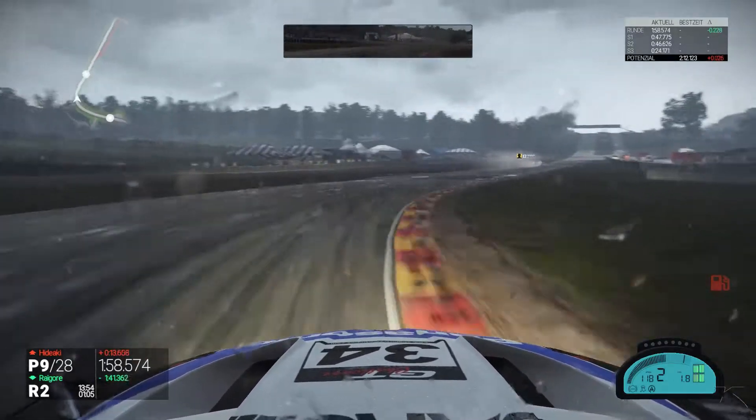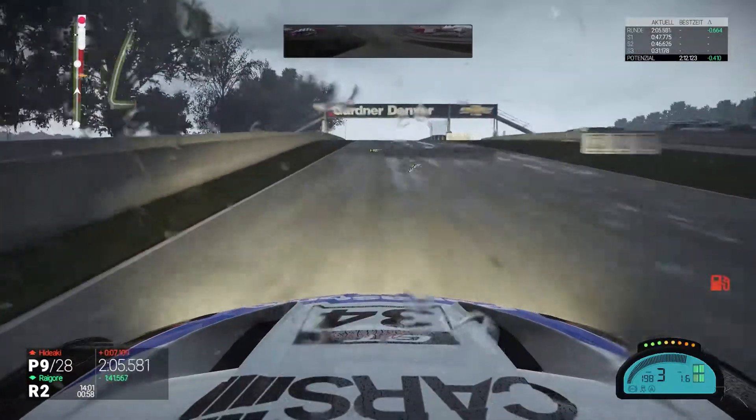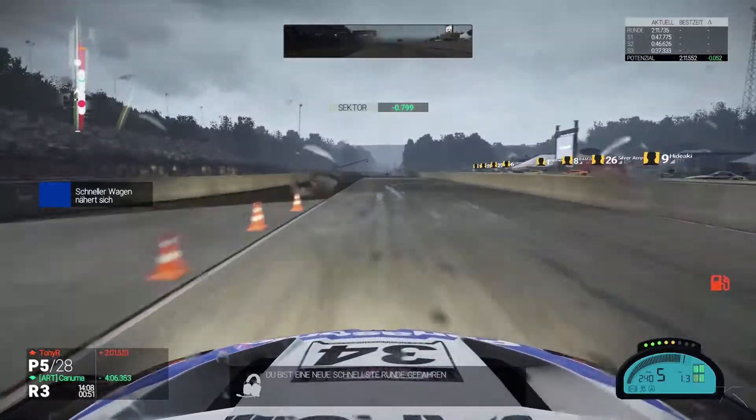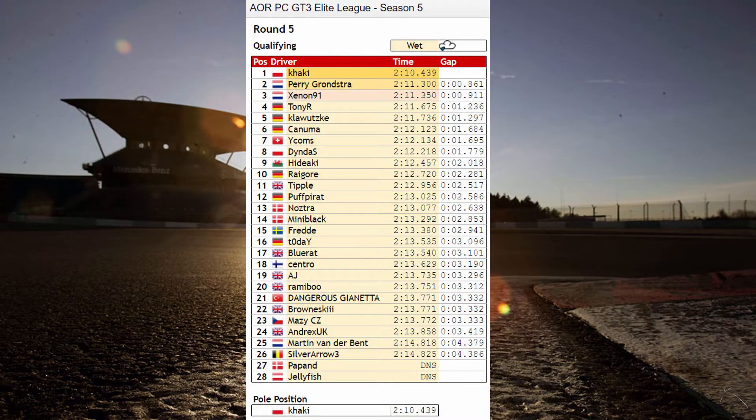Braking after the second board and onto the start-finish straight — it's looking really promising. I did a mistake in my previous lap in the last turn, but now we are almost 8 tenths up, which is a personal best, and that's a 2:11.7, which puts us up into P5. The standings show Kaku with a really impressive lap in front of Gronstein and Klaassenz — known as Xenon in the forum. Both in the Z4, and Antoni in P4 driving the McLaren, then me in P5, Kanuma in P6. Three German guys in P4 to P6, then Wycombs in P7 really close behind Kanuma. Dinda S finally got his wheel working again in P8, Hideyaki another pair driver in P9.